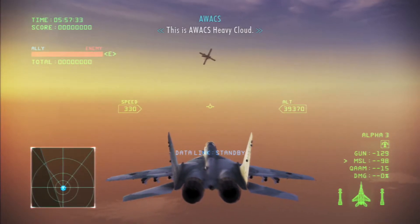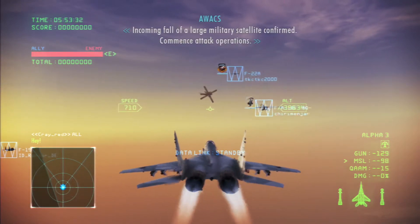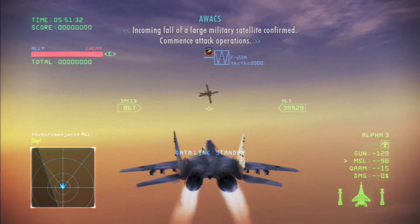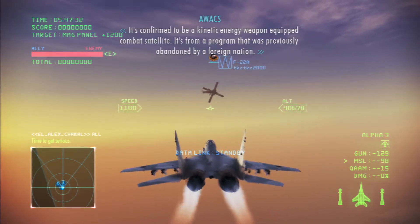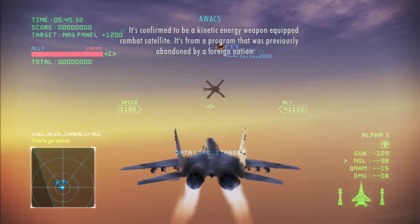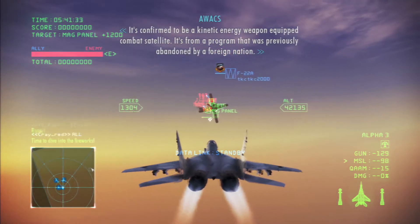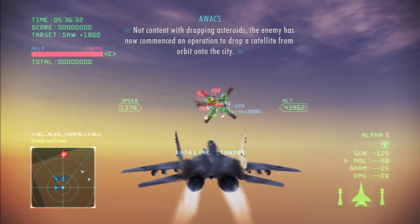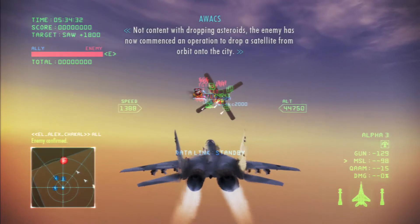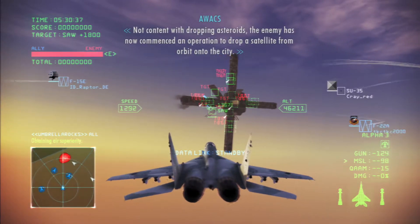This is AWACS Heavy Clown. Incoming fall of a large military satellite confirmed. Commence attack operations. It's confirmed to be a kinetic energy weapon equipped combat satellite. It's from a program that was previously abandoned by a foreign nation. Not content with dropping asteroids, the enemy has now commenced an operation to drop the satellite from orbit onto the city.